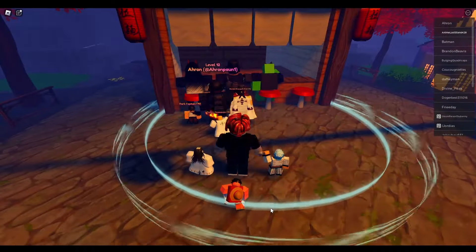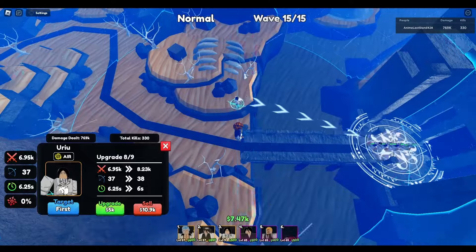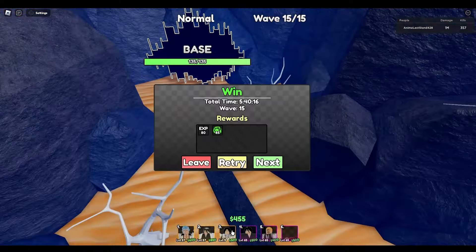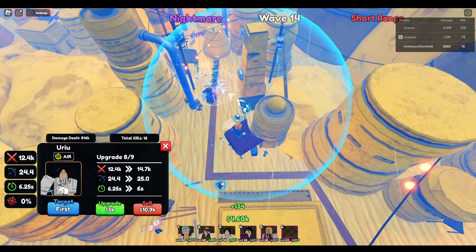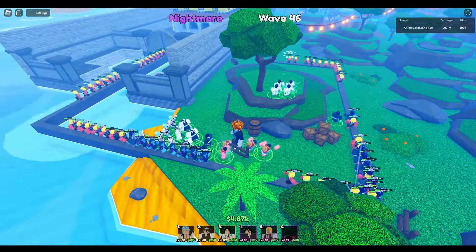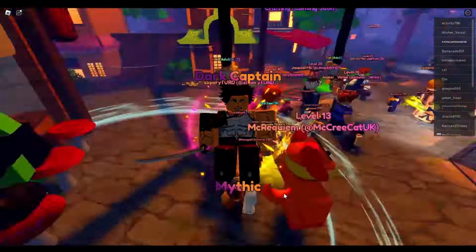We went into the Bleach story and almost lost, but we had a very tank-destroying legendary air unit and barely beat it by placing and reselling over and over. After spending all our gems and still getting no mythic, I decided to grind nightmare infinite mode to farm gems — I did three runs just to claim gems, damage, and kills and get as many gems as possible for when a good banner came up.